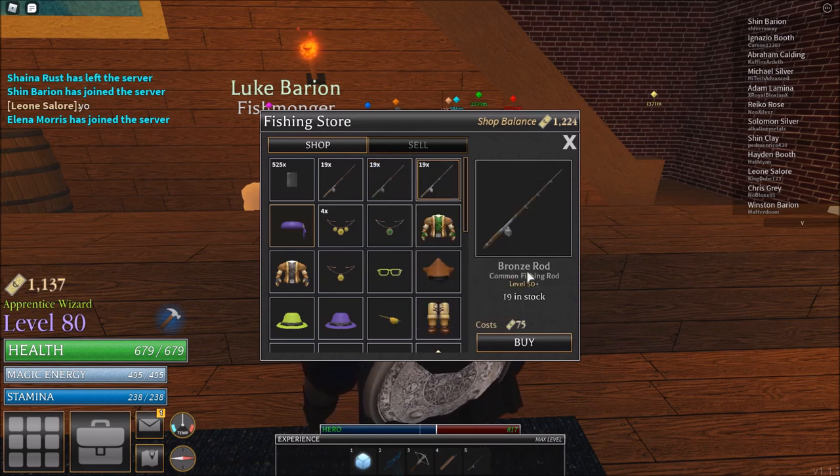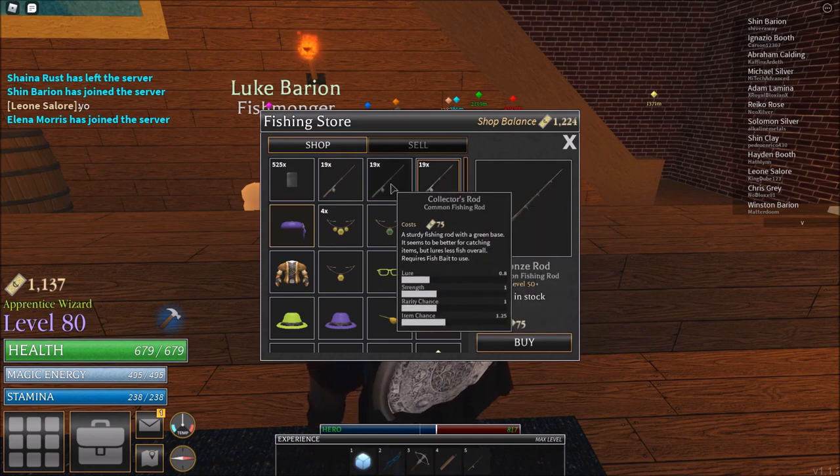There's also the bronze rod, which you want if you just want to fish for money. Basically: bronze rod if you want money, collector's rod if you want items.